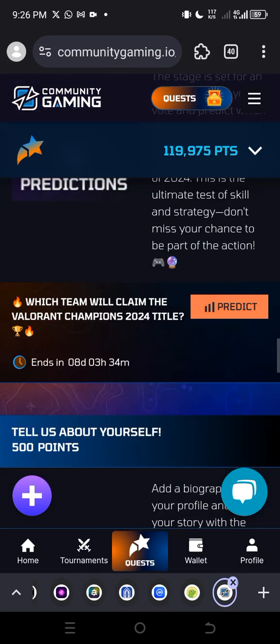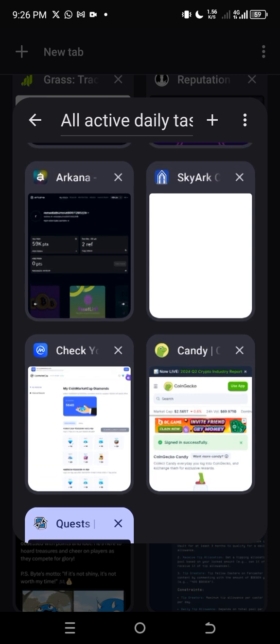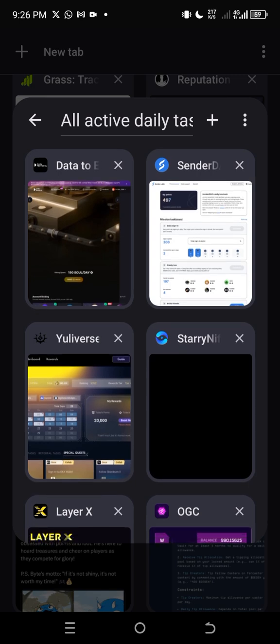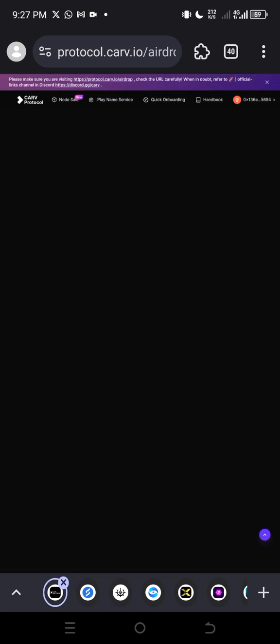I drop most of these things in the group. I have a long link that contains all the things I'm doing daily for free, which you can also do — I'll drop that in my group as well. Don't joke with this Data to End protocol. If you've started, keep claiming those points daily, connect your wallet, and claim as much as possible before it gets to listing.